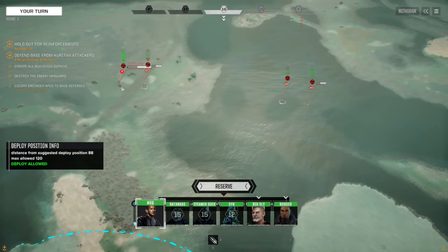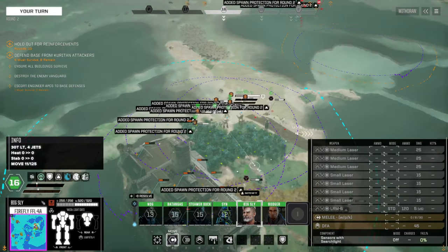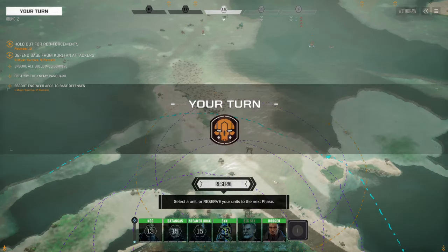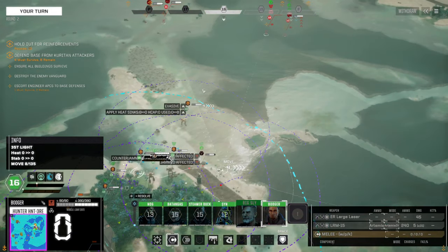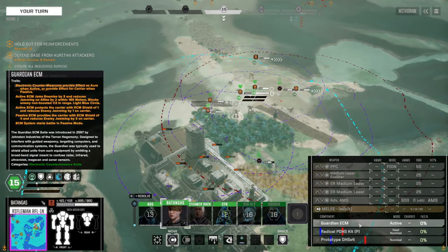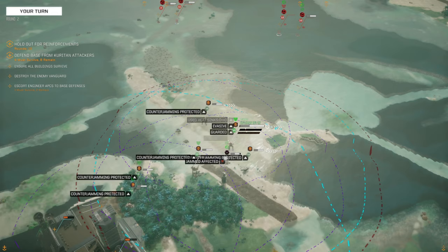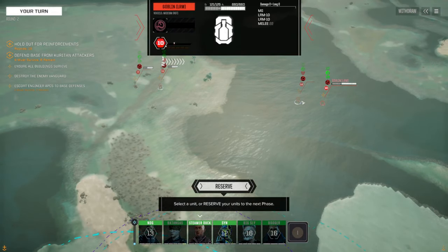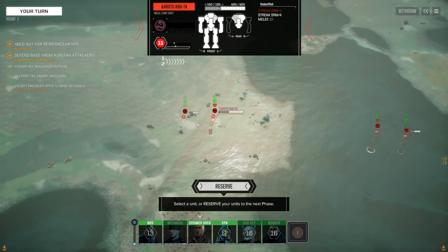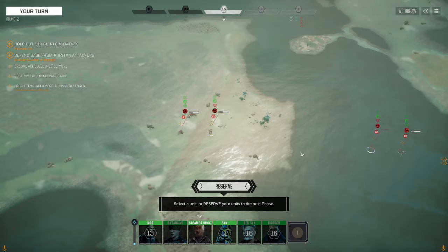We see a J. Edgar, a Caputo, a Hitman, and a Goblin. Those two start out first, that's a little funny. You don't really need to sprint, just move and brace. Goblin has two Alarm Tens and a machine gun. Hitman has a bunch of energy and some kind of missiles. Caputo just has a streak SRM4, not a problem. And the J. Edgar is not really a problem either.